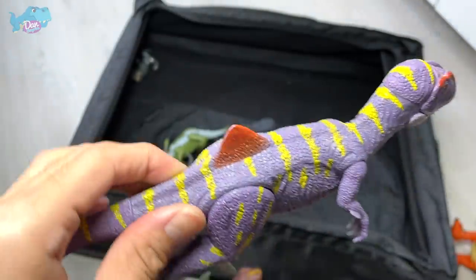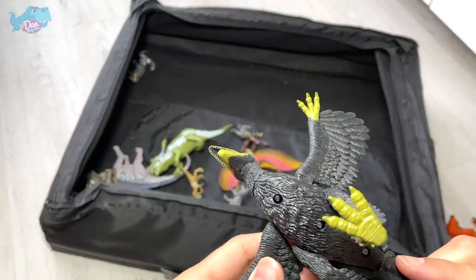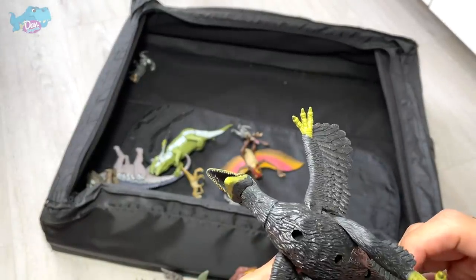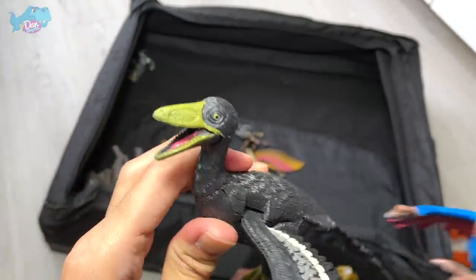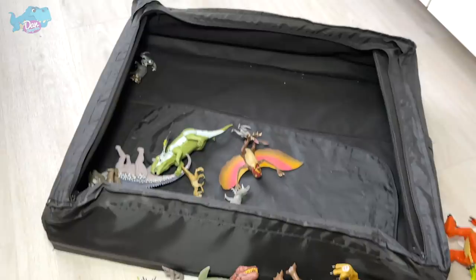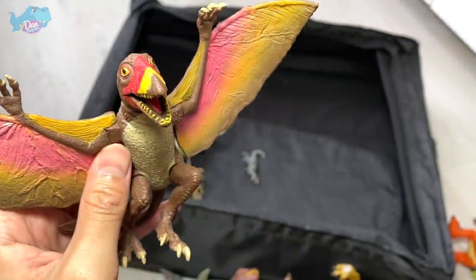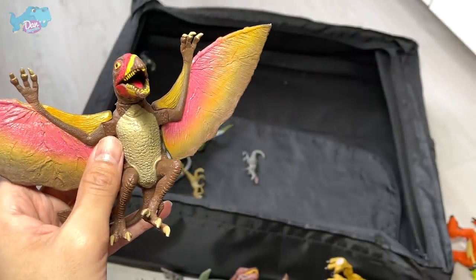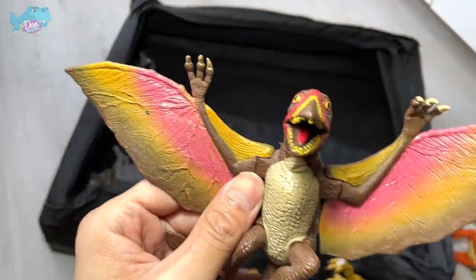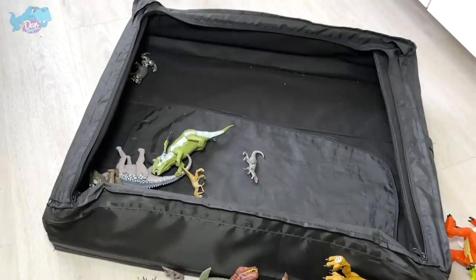Here's another Proceratosaurus. What is this purple dinosaur? Any idea? Concavenator - yes! It's not the best looking sculpt but the color scheme is pretty cool. I love the purple mixed with yellow paint, and it has this little hump. Definitely you can remember this as the Concavenator. Microraptor - or is it Archaeopteryx? This is Archaeopteryx and that is Caudipteryx - not to be mixed up. Archaeopteryx looks more bird-like and this one is more ostrich-like looking.